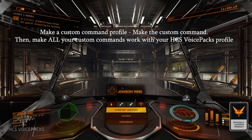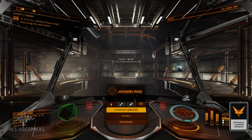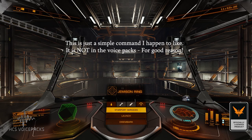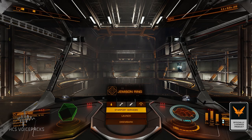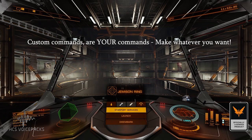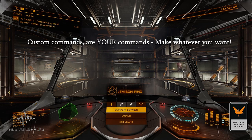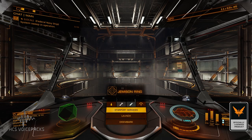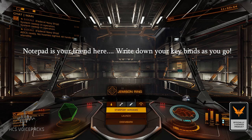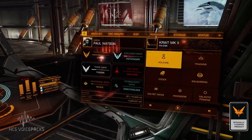To show you the necessary steps required for making a custom command and then including those custom commands in your HCS VoicePack profiles. I'm going to make a custom command that you might agree or disagree with — but this is why it's called a custom command. It's not included in the voice packs because it's not going to suit everybody. I want to be able to switch off the auto docking module whenever I wish. Write down all of the keys required: first, number four to open the right panel.